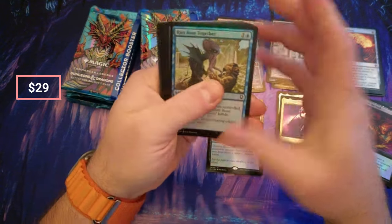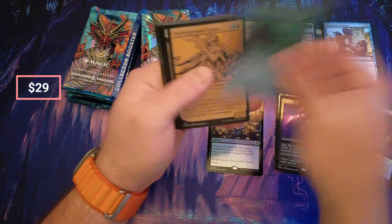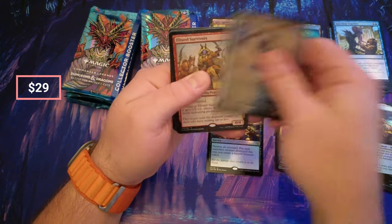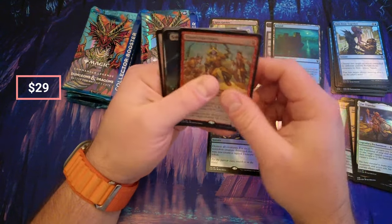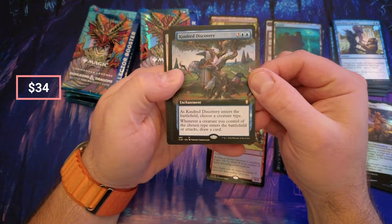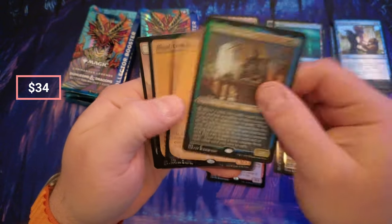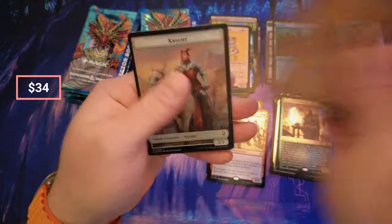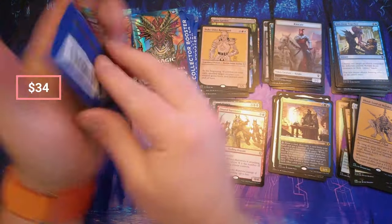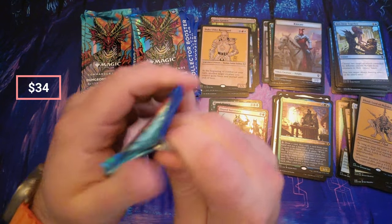That was a great pack. Run Away Together, orb, Legacy. We got the Far Traveler, Ojai. Here's our rares: the Survivors, the Doom Guy, nice Kindred Discovery — a couple bucks on that. Alundo, Alundo, and Fall. That was an alright pack. Kindred Discovery — we'll take that. Not as good as the first pack.